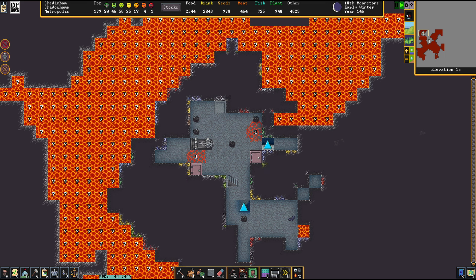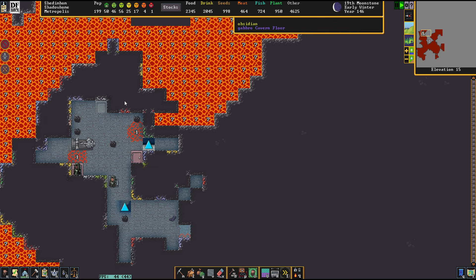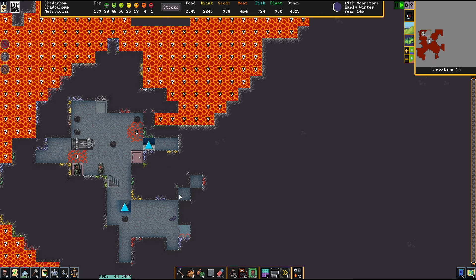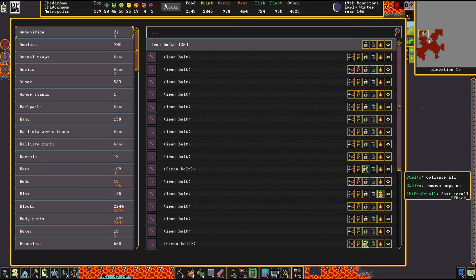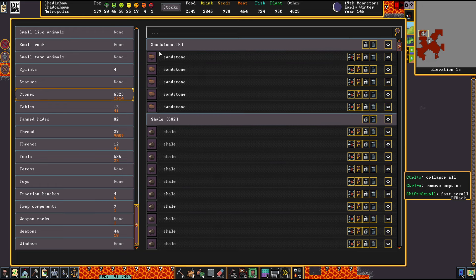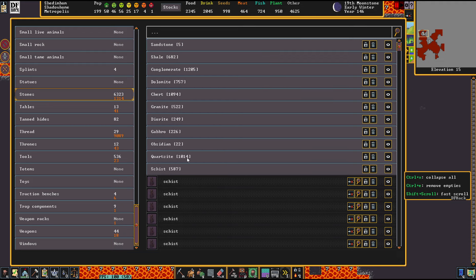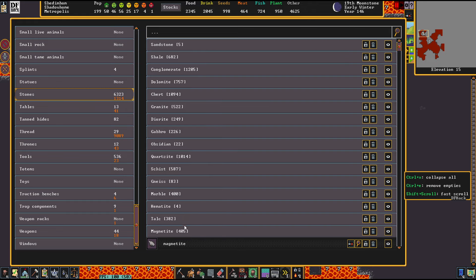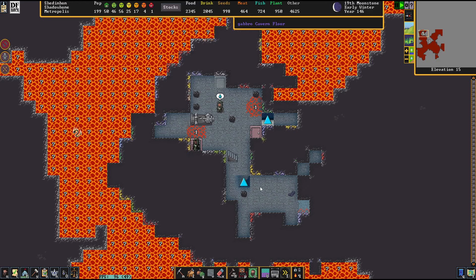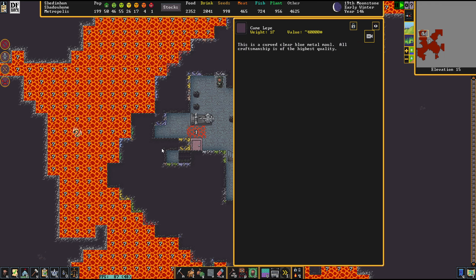Magnetite ore has been smelted. I keep a watchful eye on these because after all, this is a finite resource and I keep using iron like crazy. But I still have 400 magnetite boulders - wow, that is more than I expected.